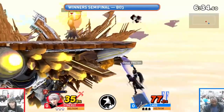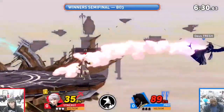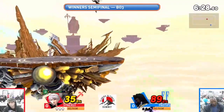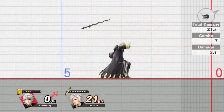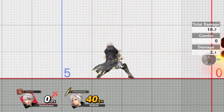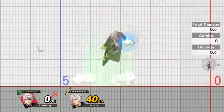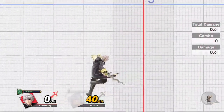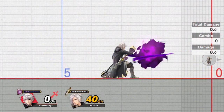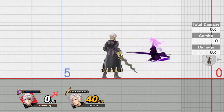First, let's take a look at Robin's moveset. Robin is a unique character in that he or she uses a combination of magic and swordplay to take down opponents. Robin's neutral special move is Thunder, which can be charged to increase its power. Robin's side special move is Arcfire, which creates a small explosion on the ground that traps opponents. Robin's up special move is Elwind, which is a multi-hit move that sends Robin flying upwards. Finally, Robin's down special move is Nosferatu, which allows Robin to heal damage while damaging opponents.